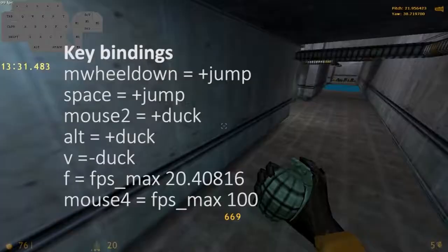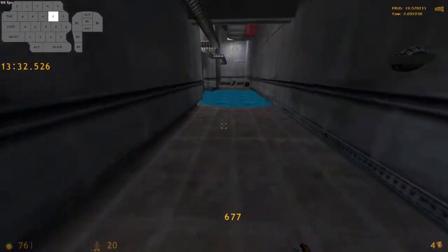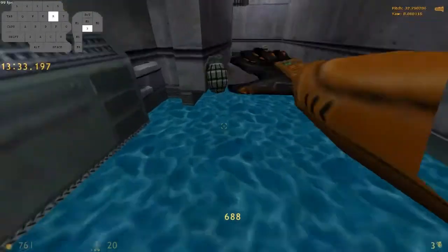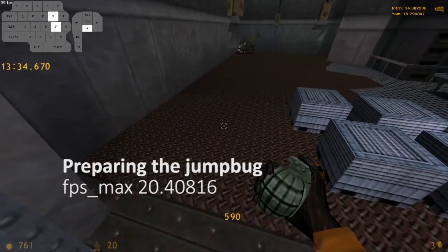First of all, it is necessary to clear the hallway because you can't touch the electric water. When approaching the pit, you lower FPS jumping onto the metal crates. With 20.40816 FPS necessary for the jump bug to work, you won't be able to consistently jump with a scroll wheel anymore.